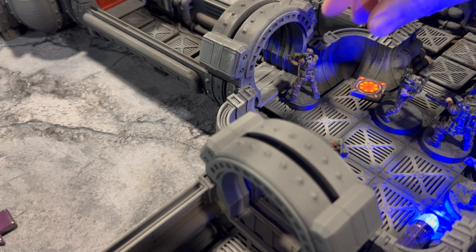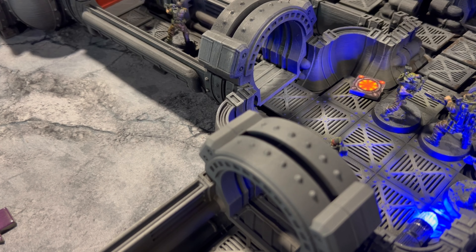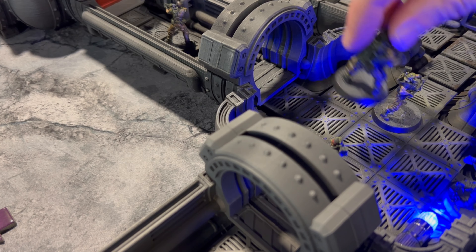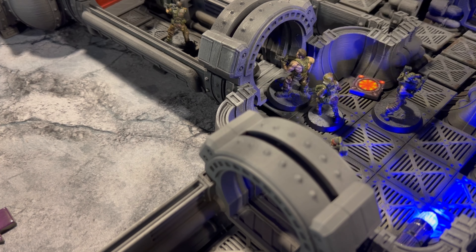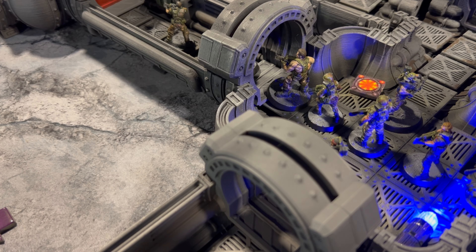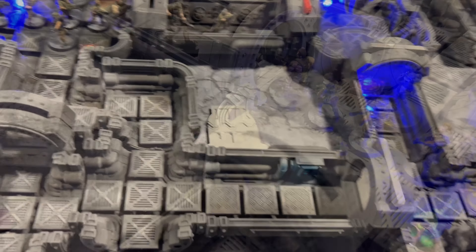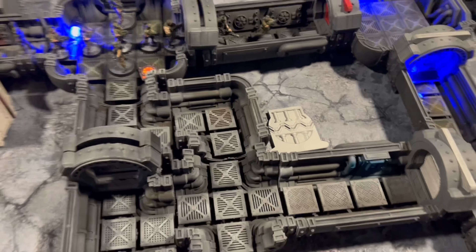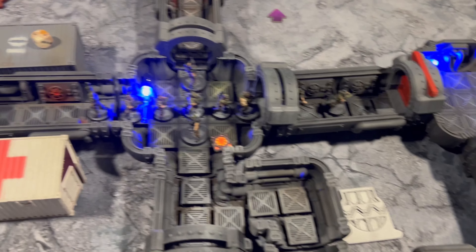We'll send this Marine up, spending command points to move him. Push him up further with more action points. Heavy flamer and Dutch move up four spaces each — Dutch is holding up the rear. Gene Stealer turn — I mean, Xenomorph turn.